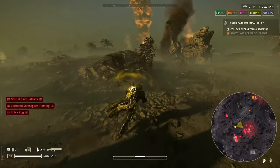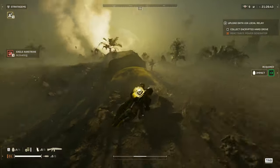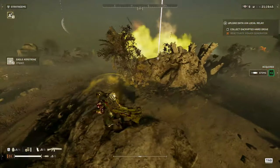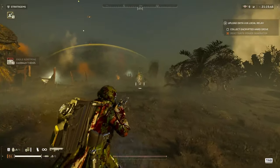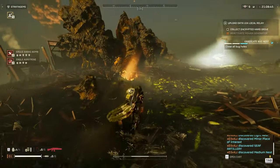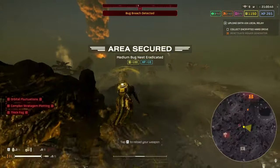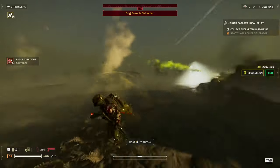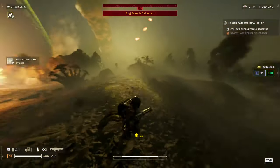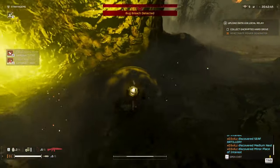We have a nest over here — I think I can hear a bile titan somewhere. Yeah, it's right over there. Democracy is on its way! Nice, we got it — let's go. Stun it — nice, dealt with a bunch of them as well. Can grab some ammo here.